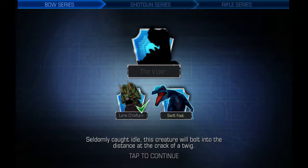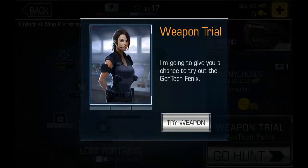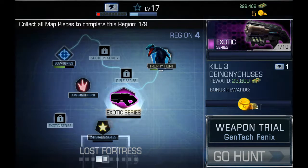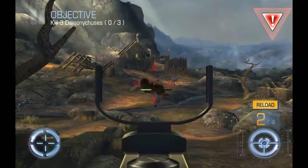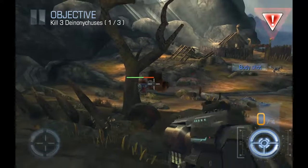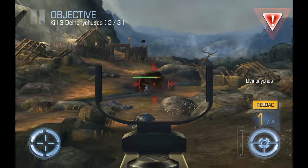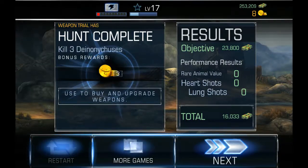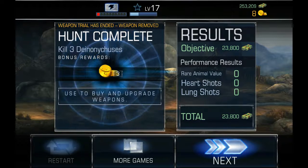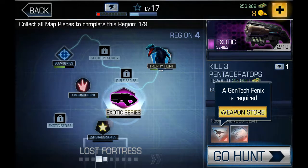So, dumbly caught idle — this creature will bolt into the distance at the crack of a twig. I wonder what this guy's like. Oh, what's this? Let's try this — it'll give me money, money, money, damn money! Ooh, this thing is cool. Carefully aiming can be a good thing. I'd like to let this offer expire. So we don't have enough to do this.